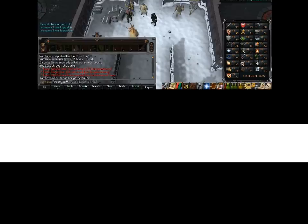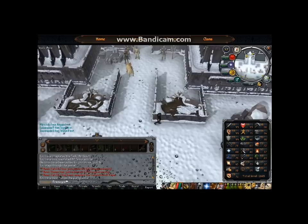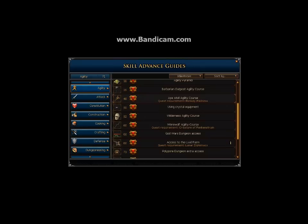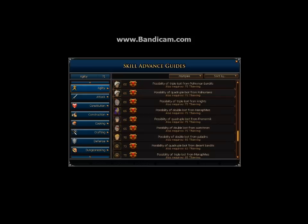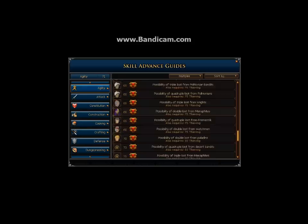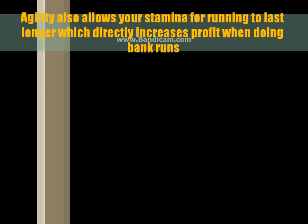The next skill in the skill book is Agility. There's no direct way to make money with Agility — you can't just level your agility and use it to make money. However, the multiples from agility give you chances to get double, triple, quadruple, or even five times loot from mobs you're pickpocketing. This pairs with thieving, so you need to level both skills to get the benefit.